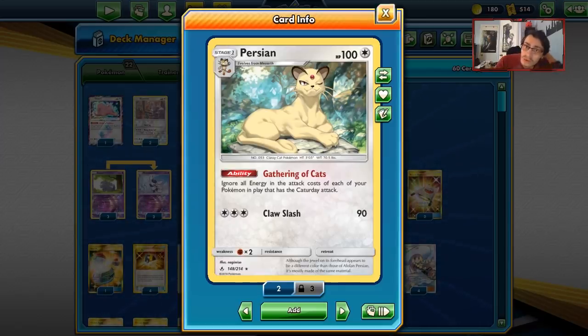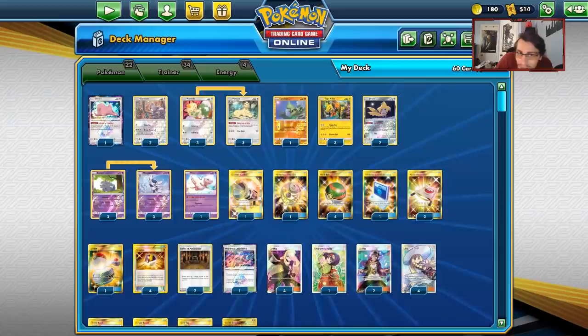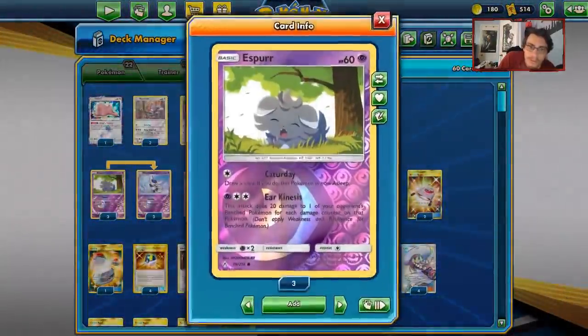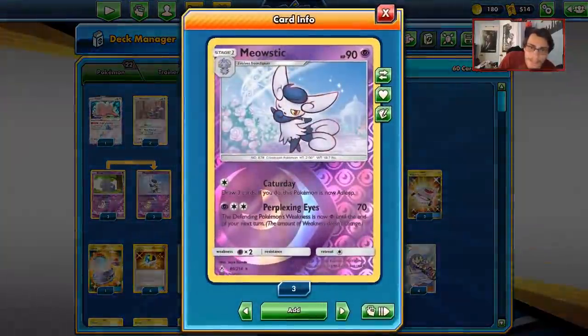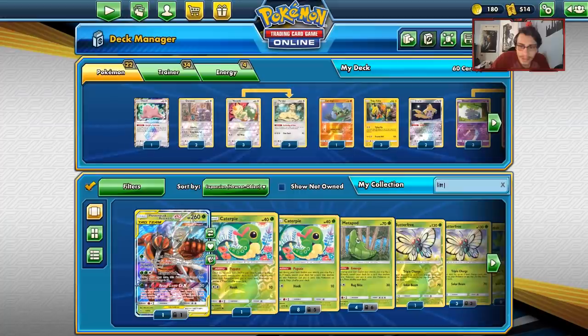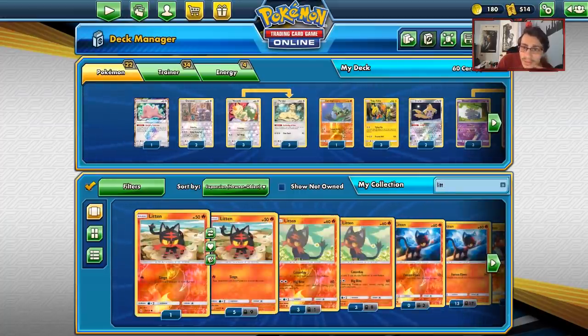Catterday basically states that they don't need to use any energy to attack. The Catterday attackers are not the best: we have Meowth, Glameow, Espurr, Espurr's evolution Meowstic, and a Litten. Litten I don't really like in this deck, so we don't have amazing attackers.